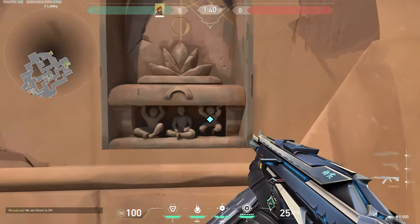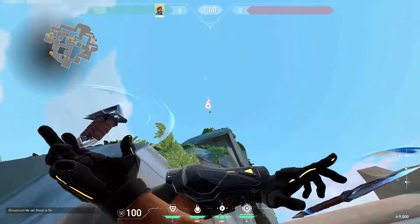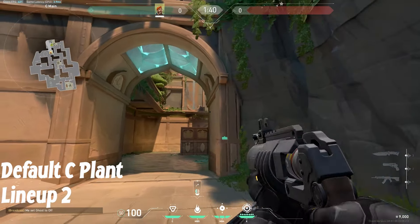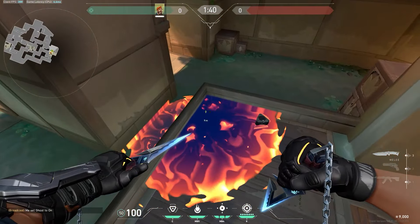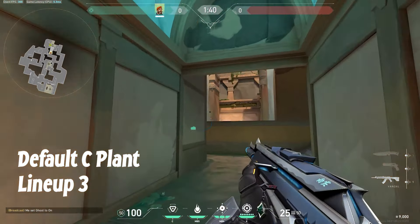For any plant, whether it's here or here, all you simply want to do is just come over here into this corner right here. Look up here, simply want to align this up right here. This will go all the way up, bounce off the ground, and land perfectly on default. Also, if it's planted default and you're stuck in this little corner right here, you can simply just come here and aim like halfway up this pillar and just throw it. This will again get perfectly on the default plant.